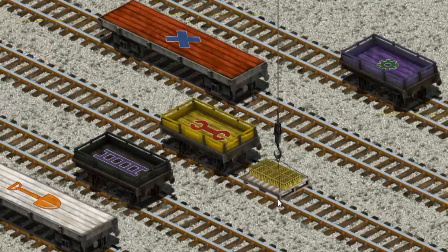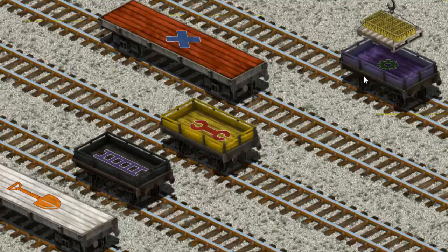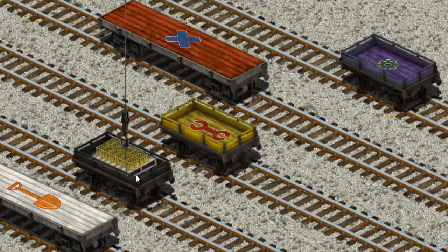Help Cranky find the black flatbed with the picture of a purple ladder. Pick another one. That's it!